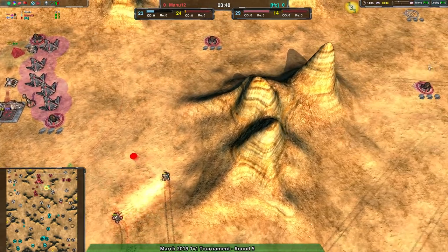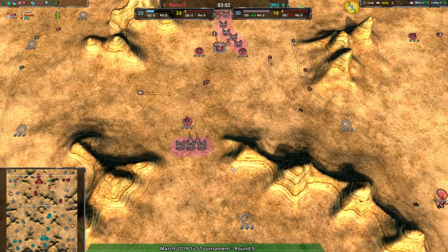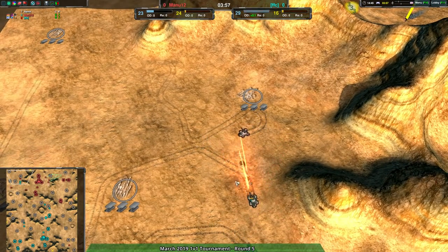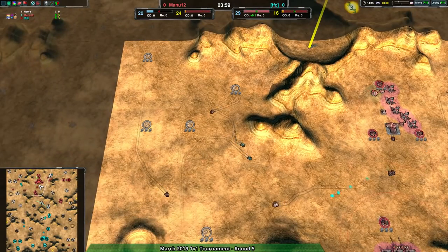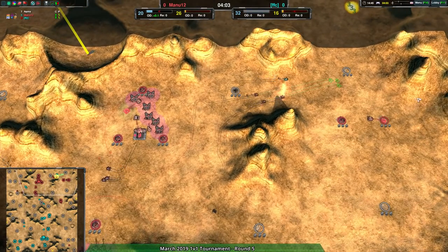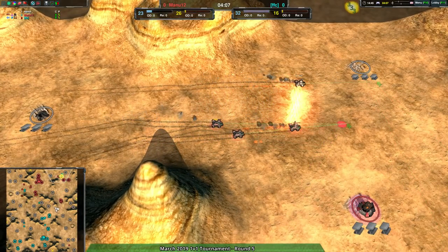FFC is still going for a bit of harassment on Mana 12 and actually doing a reasonably good job keeping Mana 12 from expanding further. The center of the map is not as easy to contest. Mana 12 is now falling behind metal-wise compared to FFC.